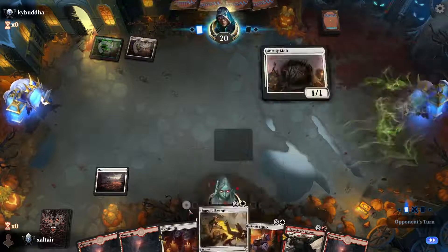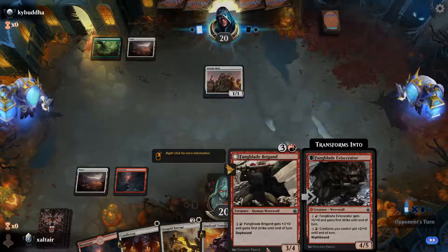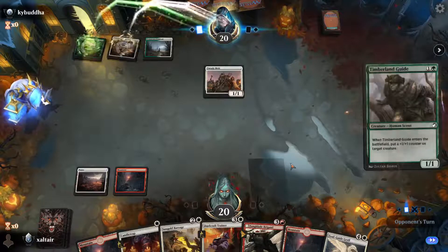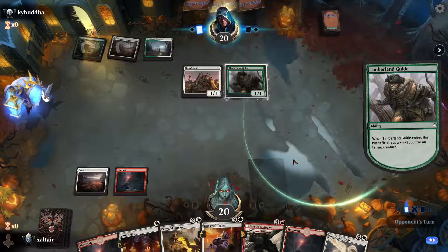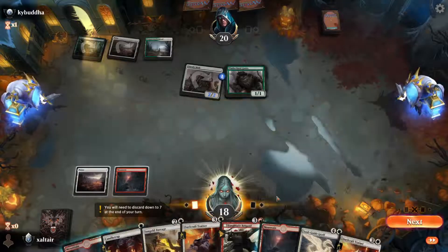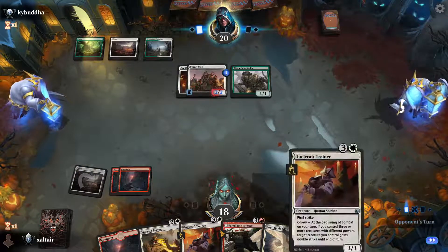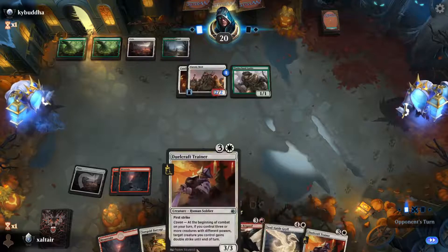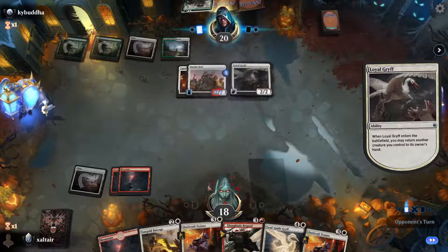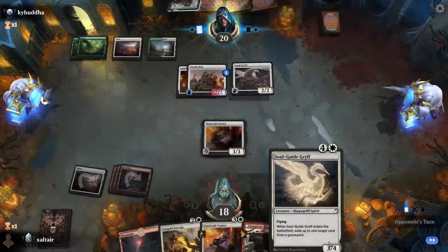I'll put them all down to six — they are on green. I think we only need one white. Literally where are our two-drops and three-drops? We have like three two-drops and five three-drops now. We don't want to candle trap the Unruly Mob honestly. Yeah but it looks like we're gonna candle trap the Unruly Mob.